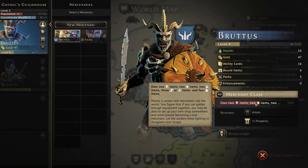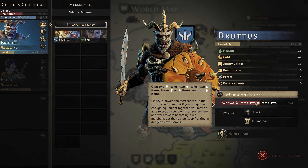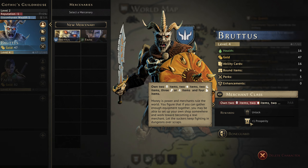So we have seven of the 13 things in our merchant class to get through before we can unlock something and raise our prosperity by one.